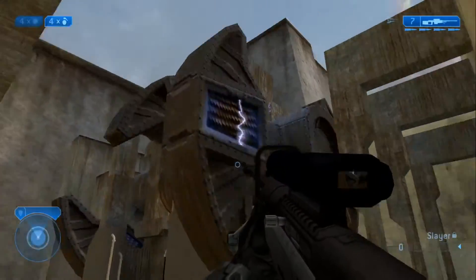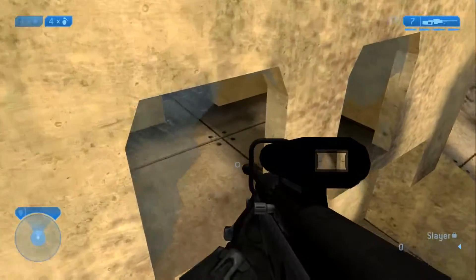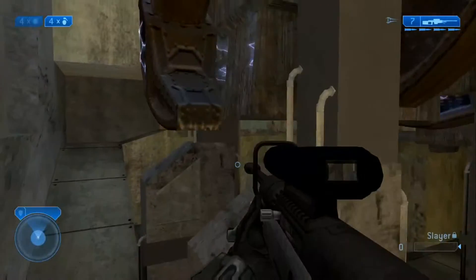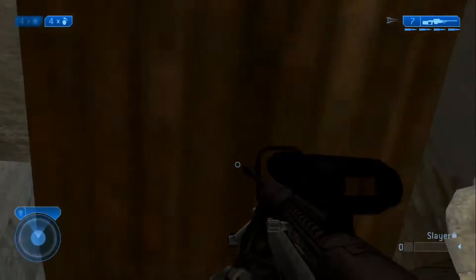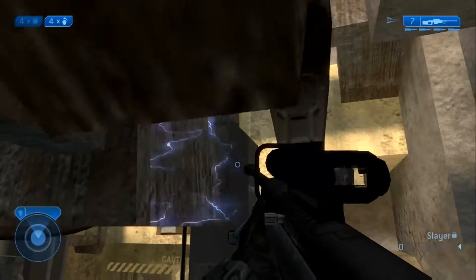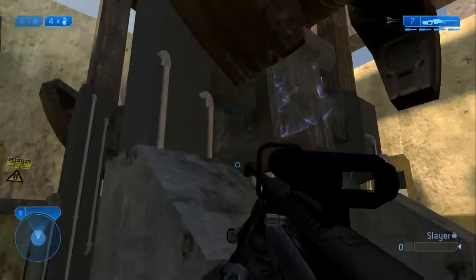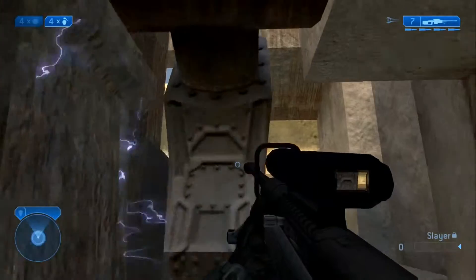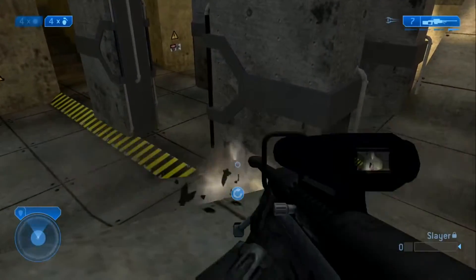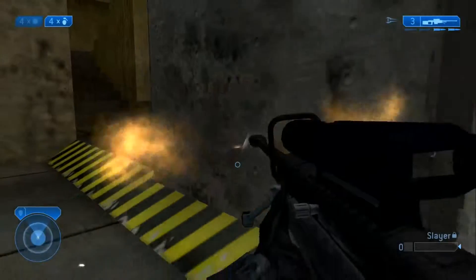These spinning things - you can actually get up on top of them, I believe. I'm trying to remember how to do it. Maybe you have to super bounce - I don't remember. It's been so long since I've played this map. But you can blow these spinning things off. I don't know what the reasoning behind that is, but you can blow them off.